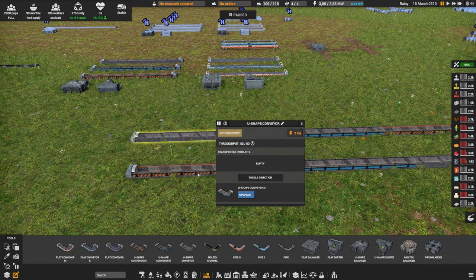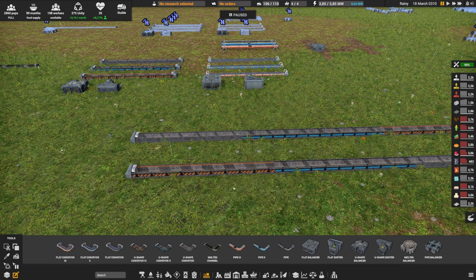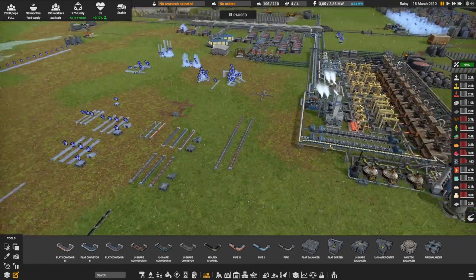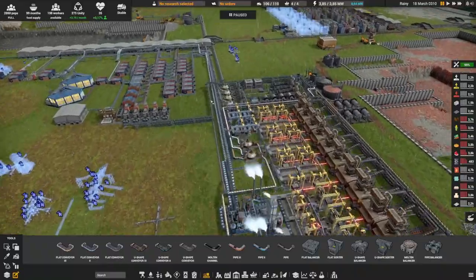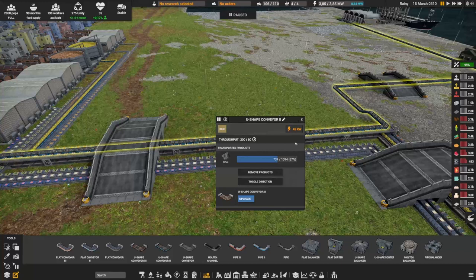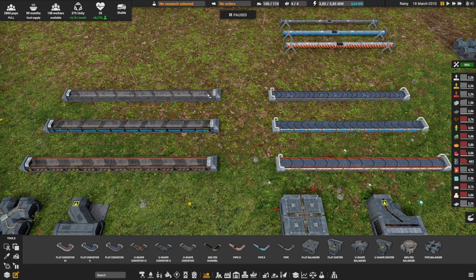You may say five isn't a lot, but when you have conveyors all over your city it adds up. A very long level two conveyor can use 45 units of electricity. If you were to upgrade to level three, that's a lot more resources and also a lot more electricity. So do try to optimize which level you're using — make sure you can transport enough resources, but not too much either.